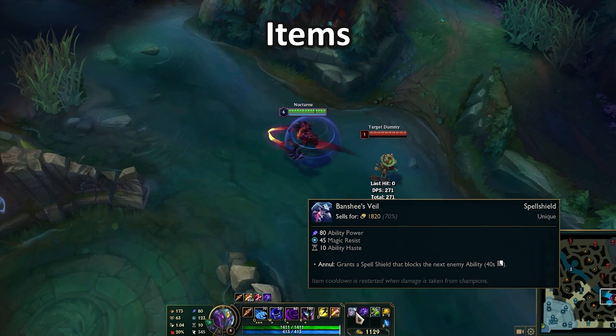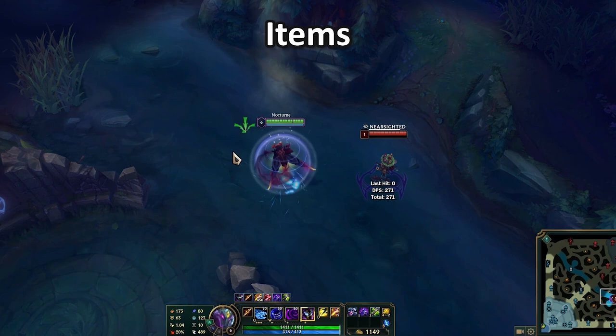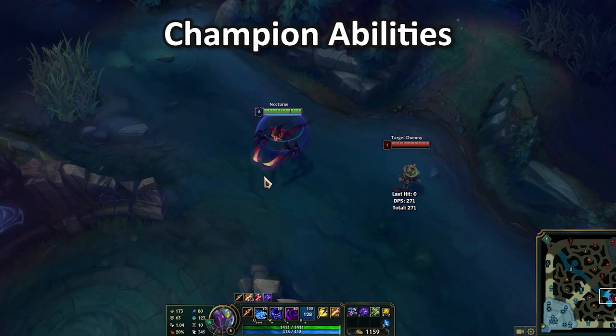First of all, Banshee's Veil can block that. If you have Banshee's Veil active and Nocturne presses ult, your Banshee will go on cooldown and you won't be nearsighted. Same thing with Edge of Night. And you can press QSS if you see Nocturne has used the ult, to get out of that nearsight.